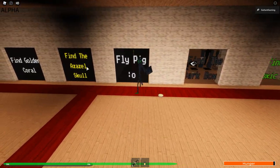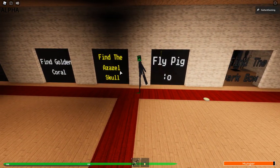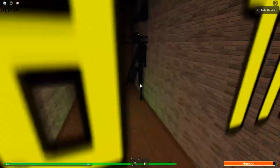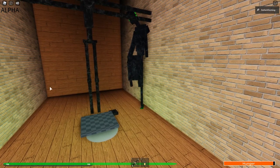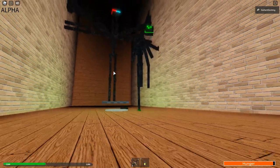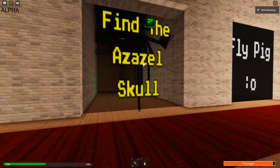Then, over here, we have the Azazel Skull. I don't know why reading that is so hard. Oh, what is that thing? That is pretty cool. Actually, I can just look over the side. Oh, this is him. That's what that name is. That guy. Nice.